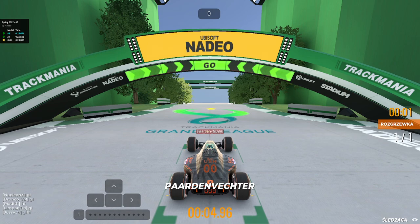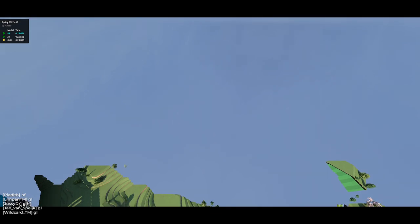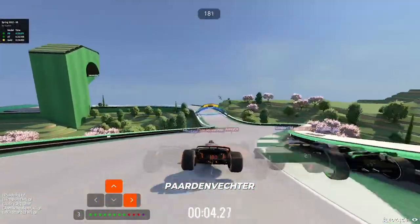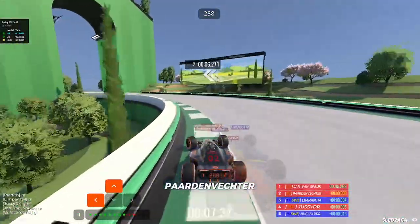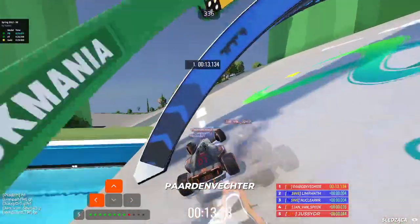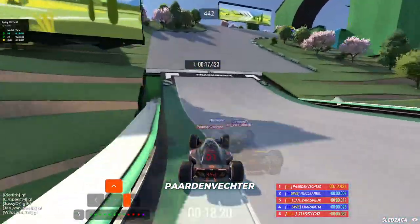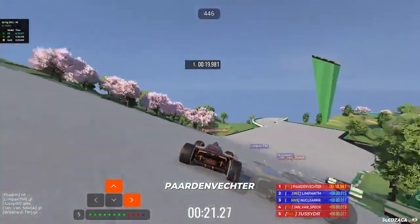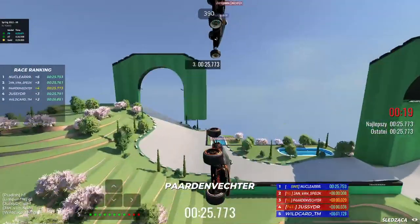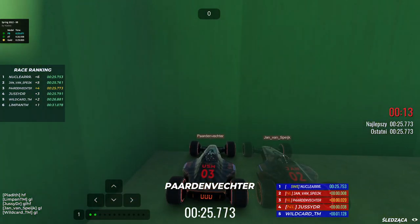Alright, we'll be starting in a second - good luck and have fun in the chat. This map would be hard to spectate because everyone will be literally inside each other for most of the map. A Swedish player makes a mistake at the start. The Dutch barely in front but Limpan and Nuclear with a very good inside line. Nuclear getting the best time - however Whitecar or the other Swedish player crashed out, losing the round for Sweden.